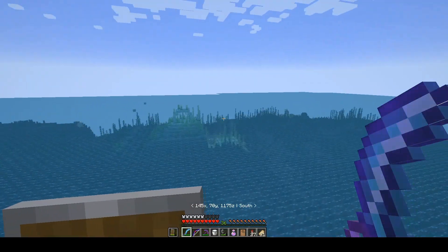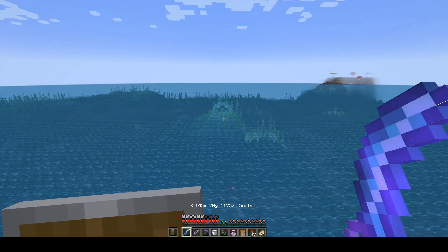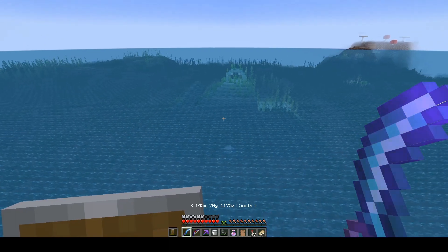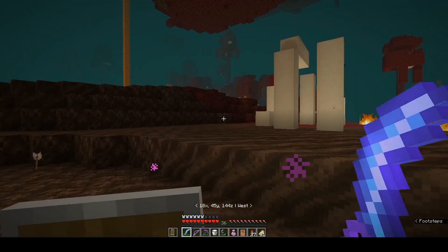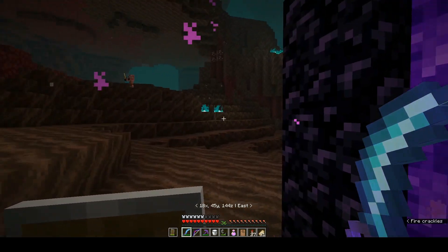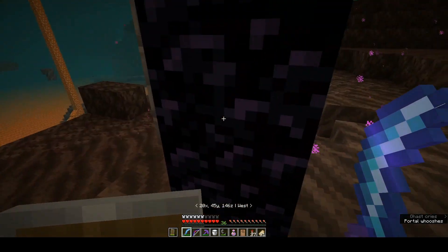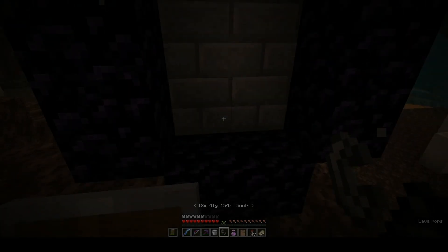That got us closer to the ground, but this really isn't how it should work. Normally I'd put the portal on the roof and it would appear somewhere underneath. Okay, this isn't the safest area. What if we went further yet? Let me move the portal.